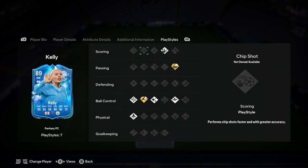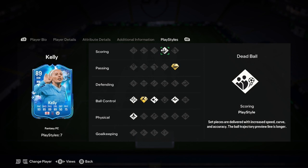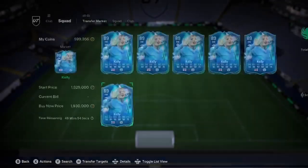Probably get like a 2 upgrade there with that Fantasy SC stuff, so it'll become a 91 rated, which is also good. Deadball, Tricks to Flare, Quick Step Technical, and then Rapid Plus — which is insane — Whip Pass, which is also good.